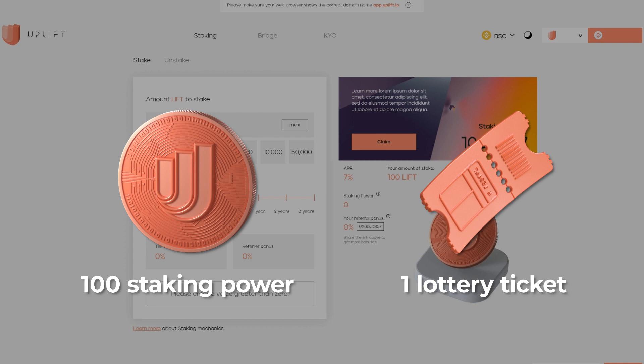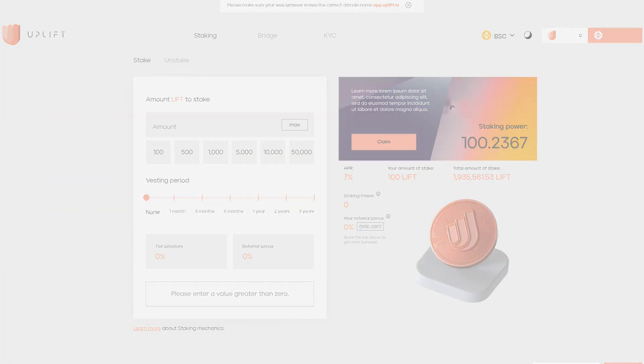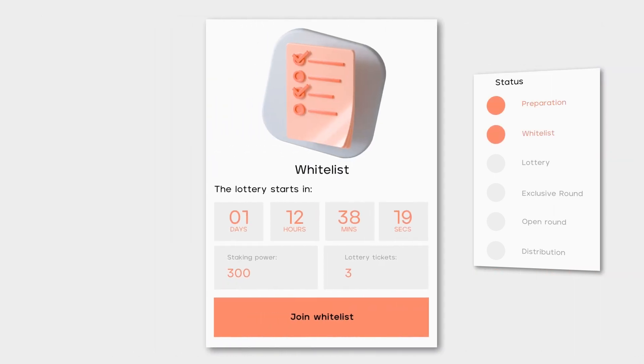One win will get you 500 BUSD, which you'll then need to withdraw to pay for your token allocation. Now, start by making sure you've completed your KYC. Then, once you've found the IDO you'd like to participate in, submit an application to the whitelist.